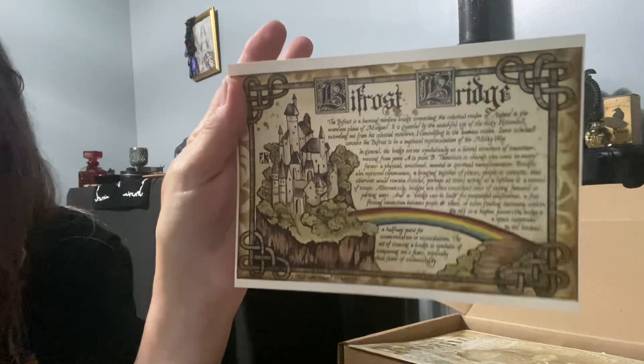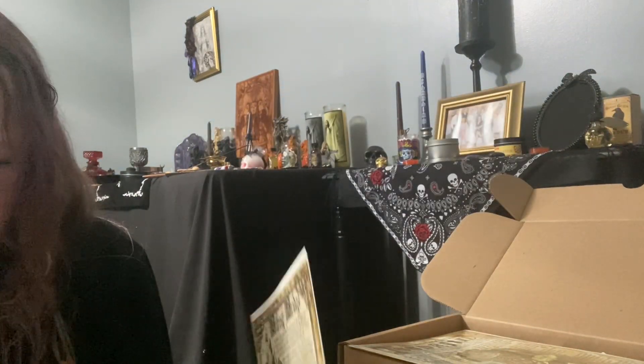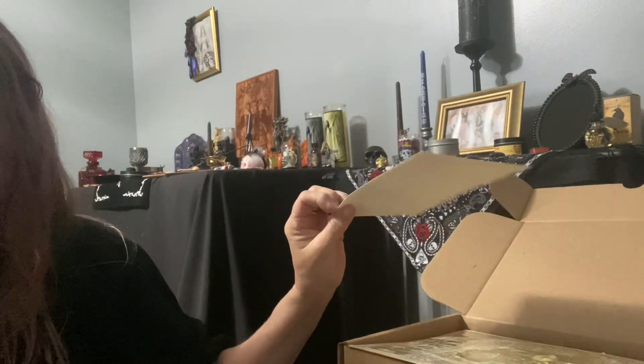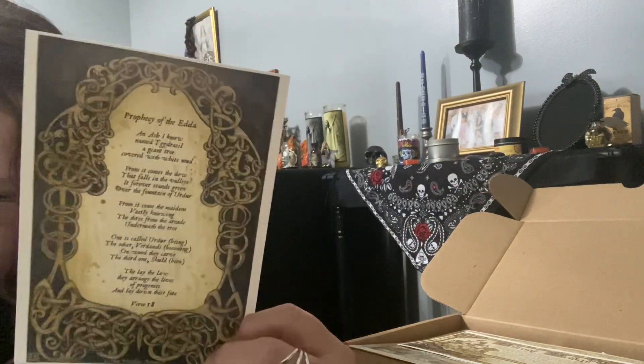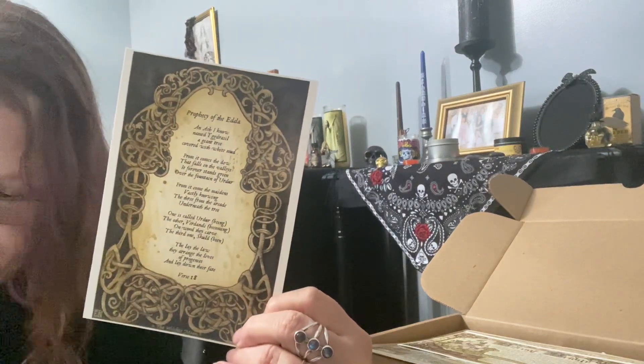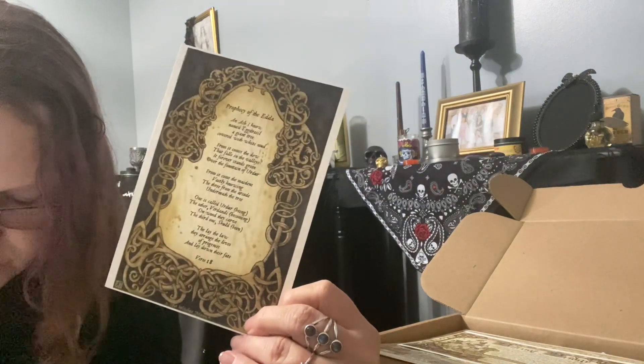You get the big deck and the beautiful satchel, and then the beautiful artwork which is absolutely stunning. It goes into the bio for the Book of Shadows artwork — really pretty. This artwork was created by a very talented local artist specifically for this collection. Place upon your altar for display or keep within your Book of Shadows for reference. By A.E. Alden — the Prophecy of the Edda Book of Shadows artwork — which tells the story of the creation of the world and its coming end and subsequent rebirth. It is also known to be one of the most important sources of study of Norse mythology.